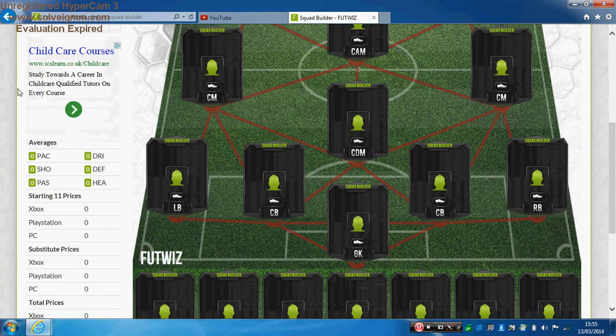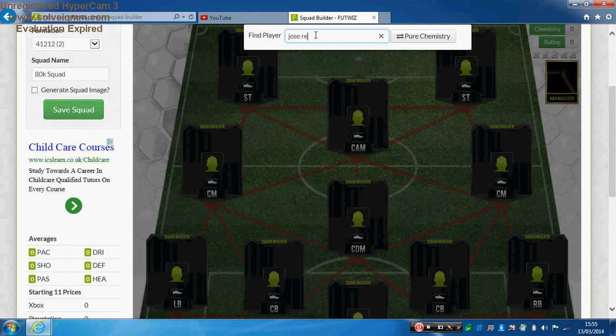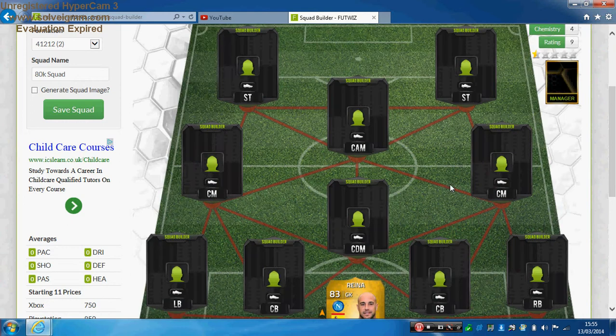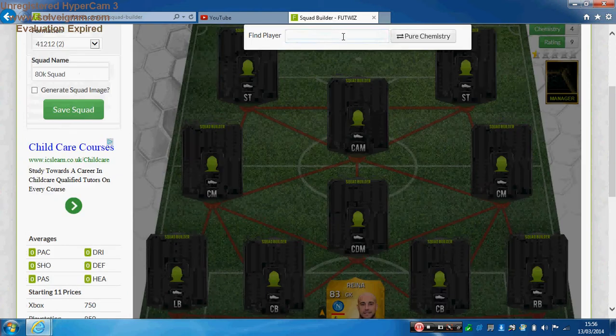In goal we have Jose Reyna, who is currently Napoli's goalkeeper but is on loan from Liverpool. He's an 83-rated player with 83 diving, 84 reflexes, 78 handling, 90 kicking, and 83 positioning. He's 6 foot 2, with a traditional save technique and you can get him for just 850 coins. Reyna is very solid and I think he should definitely get a permanent move to Napoli. Liverpool have Mignolet, who's doing a good job anyway.